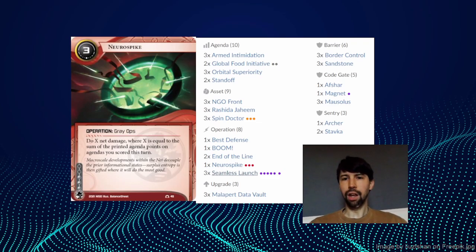But maybe they think: if I take two tags I'm going to get Boomed, so instead I'll take five meat damage — I've got five cards in hand, that's not going to kill me, so I'll be safe. If they take five meat damage then we use Malapert Data Vault to search for a Neurospike. Neurospike does X net damage where X is the same as the printed agenda points just scored, so this does an extra two damage. Alongside the five from Armed Intimidation that amounts to seven as well. This is slightly less reliable because if the runner has Steelskin in hand they can be safe, but it's still pretty consistent.